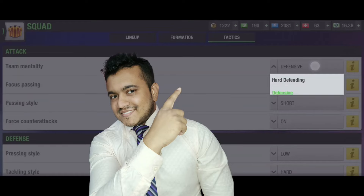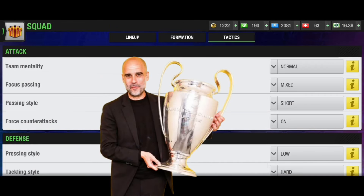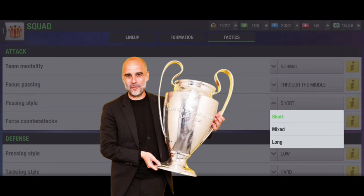Focus passing is a real key factor in this formation. This formation indicates you will have to play pass through the middle instead of playing down both flanks. But yes, you can still play down both flanks using your ML and MR. The best option for this formation is through the middle as you have the most players there. You can also go for focus passing mixed so players can do whatever they need. For passing style, short is not effective for counter attack, so if you want to use counter attack football use long or mixed.